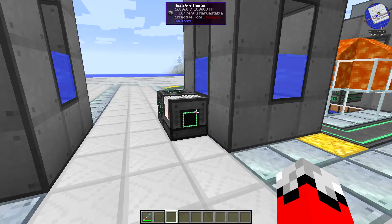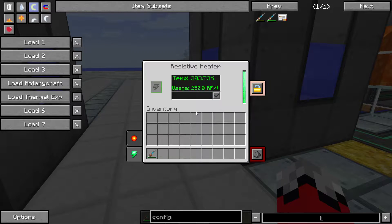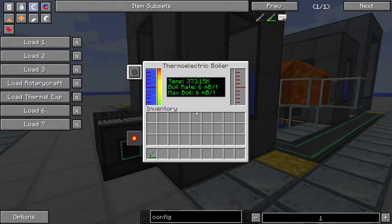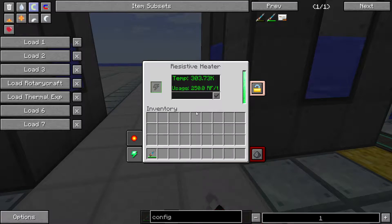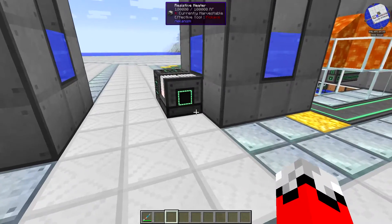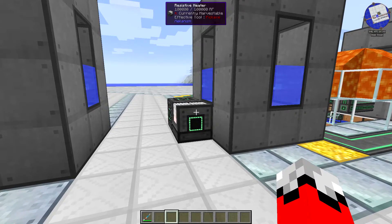Your last option is really a non-option: you can throw a resistive heater on there, pump some power into it, and it'll heat your boiler. But as you can see, I've got this resistive heater set for 250 RF per tick, and that 250 RF per tick is producing a grand total of about 6.5 millibuckets per tick of steam — nowhere near enough to recoup that 250 RF per tick. So this is a non-viable option. There is no free lunch here; you are not getting perpetual motion with a resistive heater.